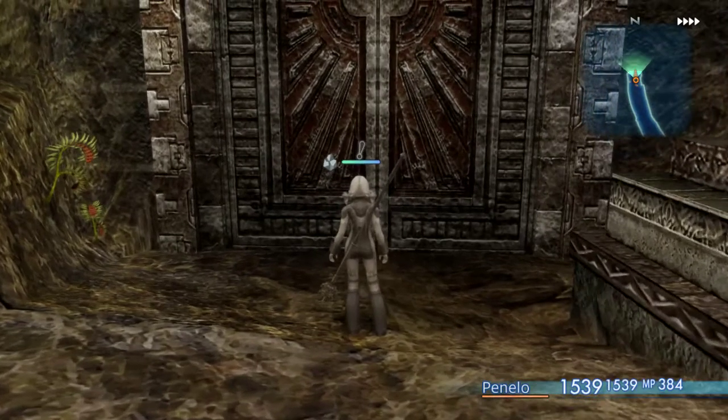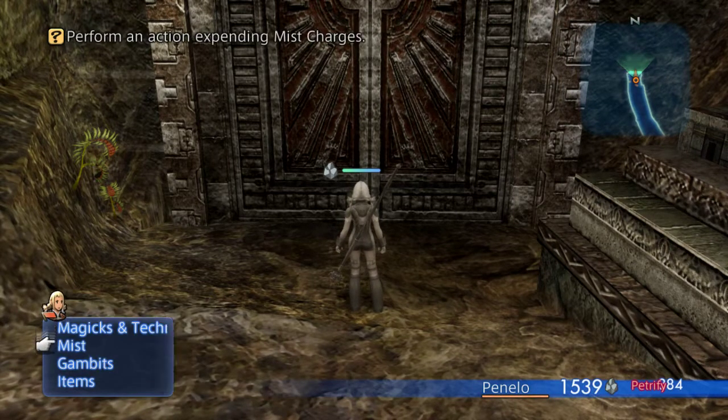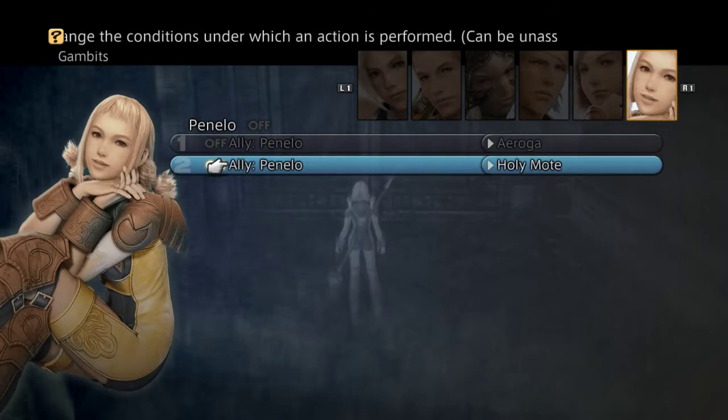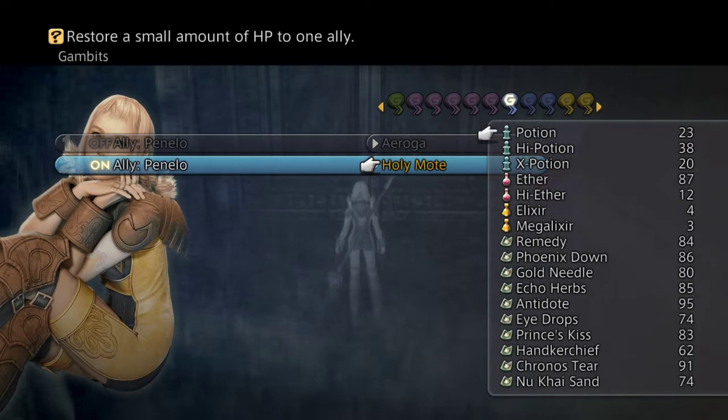What we want to do is let the Petrified Countdown hit the counter until the number 3. You can summon the Esper earlier, but 3 is the time I like it. If you haven't done this so far, go to Gambits and make a Gambit called Li Penelo, or Self on Penelo, and then any kind of item. I use the Holy Mote because it's easier for me than a potion, but you can use a potion as well — it just has tighter timing.